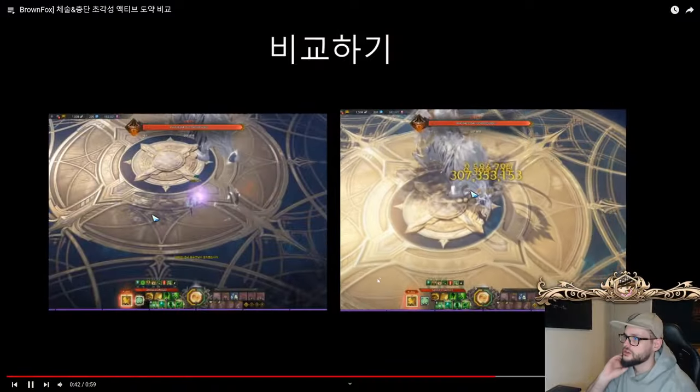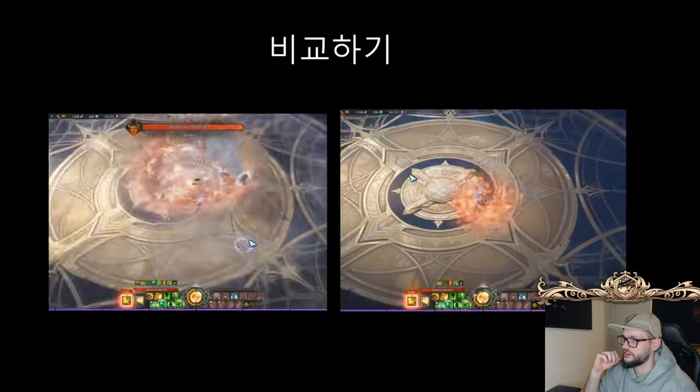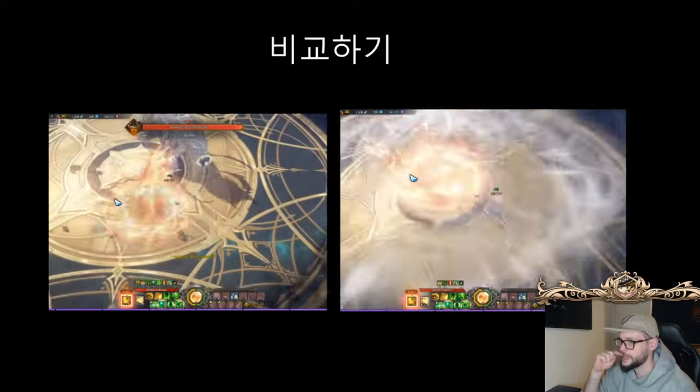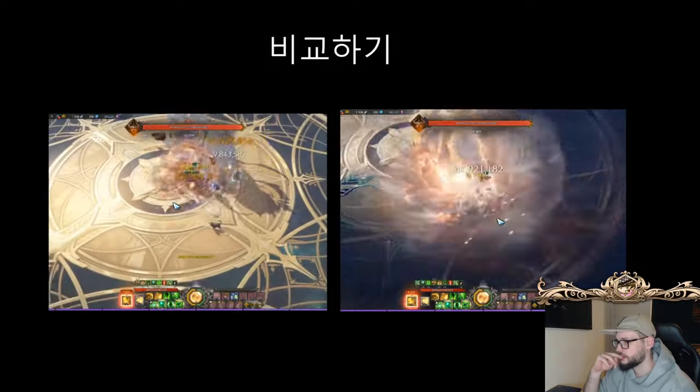Next up, Shock Scrapper, where the skill itself comes out instantaneously. And as for Taijutsu Scrapper, there's an extra blow with a blowback like a death rattle that nobody likes.